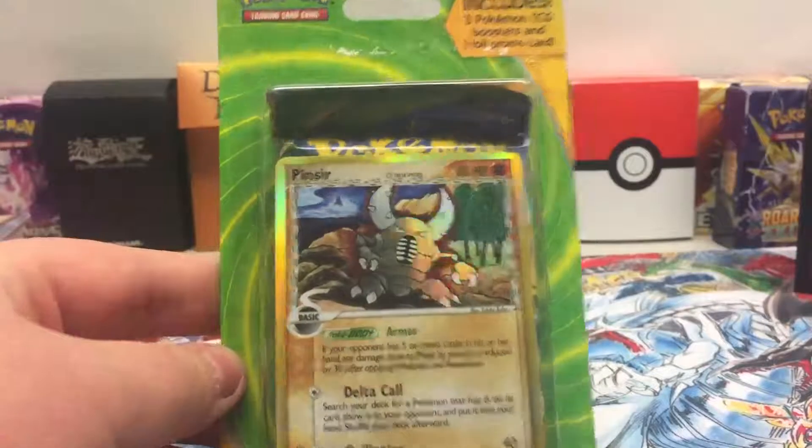Next pack is a pack of Flashfire. Code card to the side. We have Espurr, Binnacle, Spheal, Corphish, Buneary, Luxio, Rapidash, Blacksmith, our reverse is a Duskull, and our rare is a regular Charizard. Oh well.